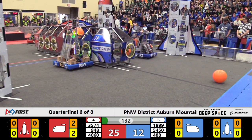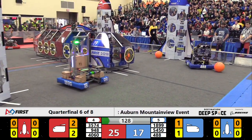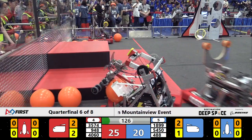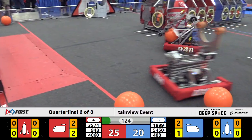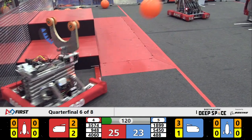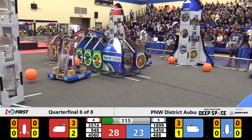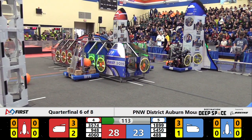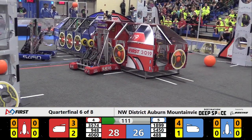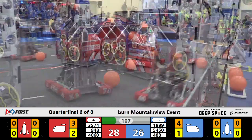One blue alliance hatch panel also attached courtesy of 488. 25 to 17, the early lead for Red. Shrek right there with Cargo headed for the blue cargo ship as Team Xbox drops a hatch panel on the rear rocket for the blue alliance. NRG with Cargo going into the cargo ship for Red. The scoring already fast and furious here in quarterfinal number six. 28 to 26 the lead for Red with still nearly a minute 45 to play.